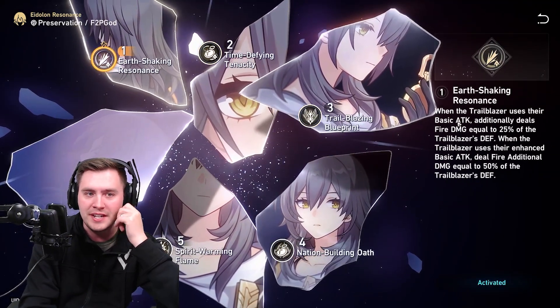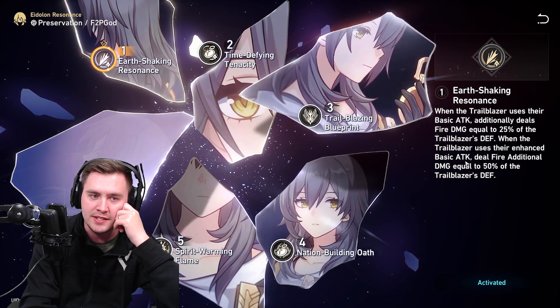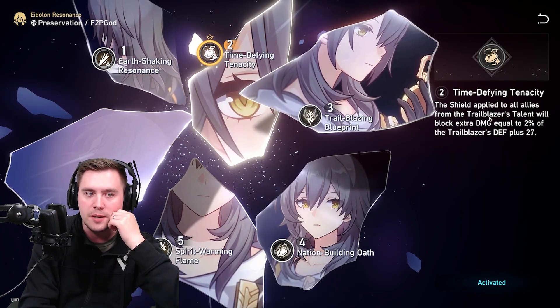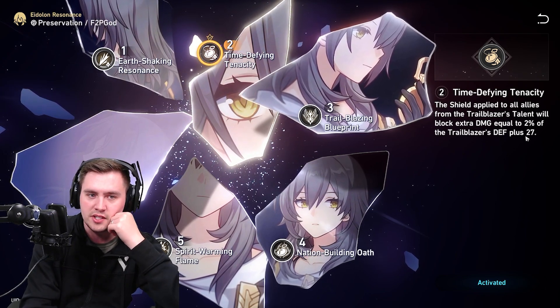Look at how good this is. When you use your basic attack, you do more damage based on your defense. When using enhanced basic, you get 50% of your defense's extra damage, so you can build tanky and still get some nice damage. The shield that is applied blocks extra damage equal to 2% of your defense plus 27.